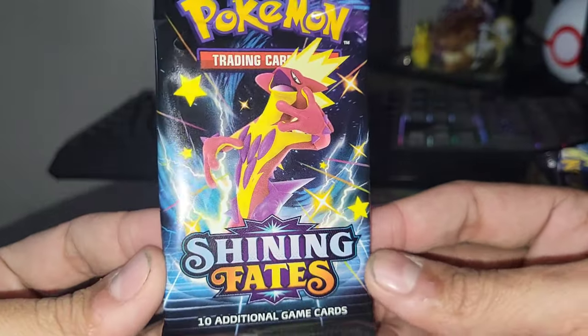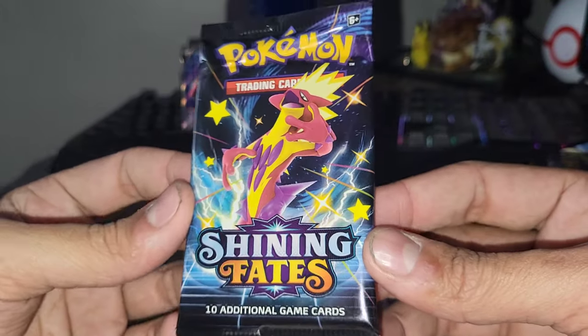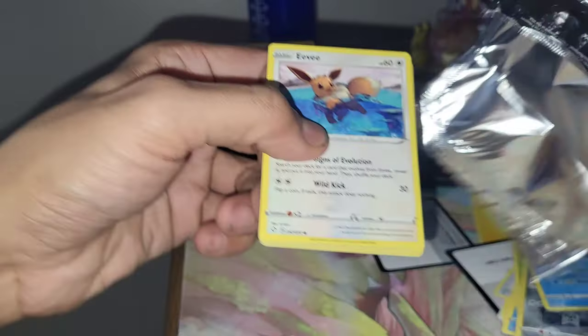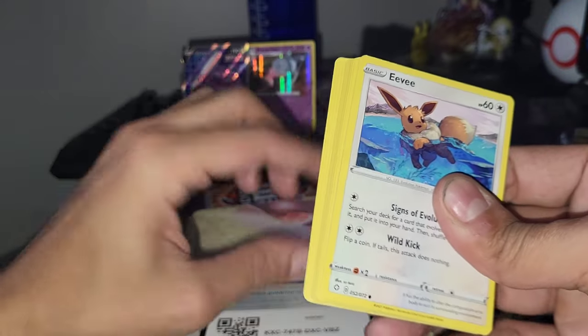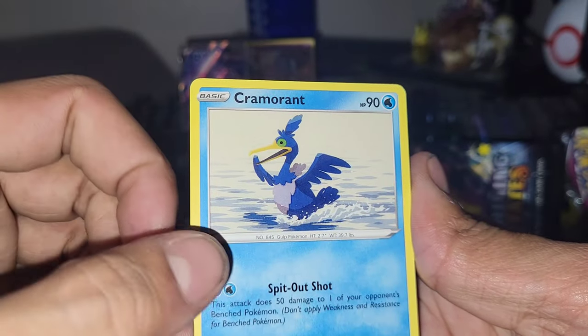All right, guys, ending it with the Shining Fates pack. Thank you for tuning in to another episode of the Pokemon Vending Machine. Next episode is going to be 20, and every 10 episodes I do something a little special — so stay tuned, I'm gonna throw in an extra product or some more booster packs. Let's get into this Shining Fates pack — it's been a minute. Fire energy — oh yes! Let's go. Starting off with the Gym Trainer. Let's see if we can pull a shiny or at least a baby shiny.